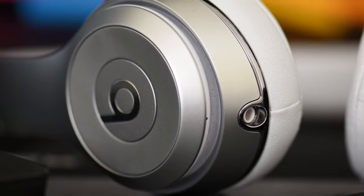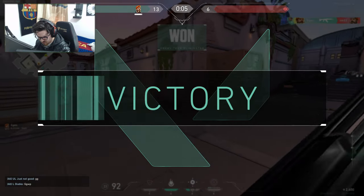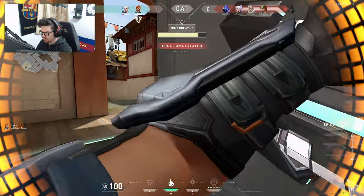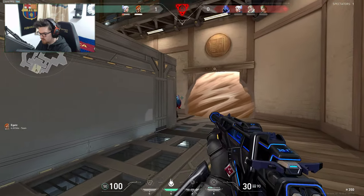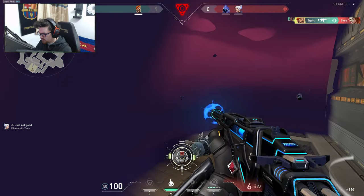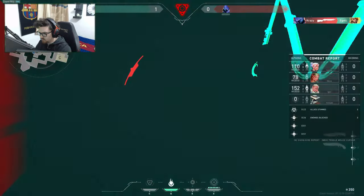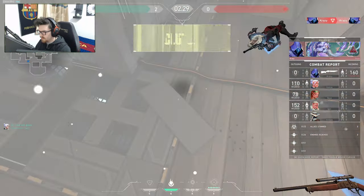The next crucial thing in Valorant is having headphones. Hearing is just as important as seeing enemies on your screen. You cannot listen to music and expect results in your matches. Signs like footsteps or abilities can give away where the enemy will be, giving you a golden opportunity to take advantage of it. You shouldn't wait until these game-changing moments go by — you have to use them for your own benefit.